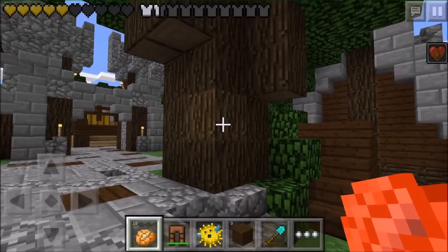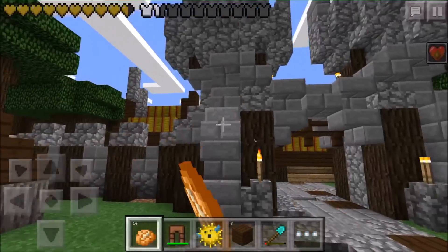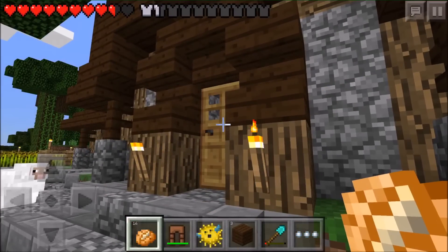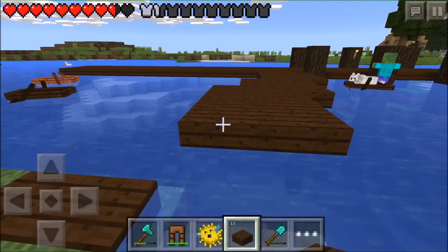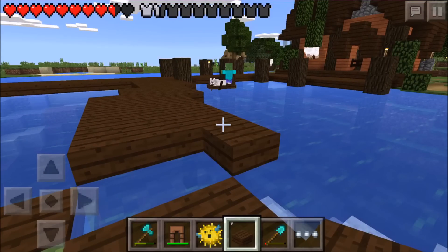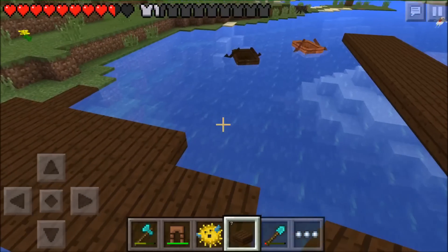Oh my gosh, I'm gonna die if I don't eat these potatoes! At least I can show you guys that feature. You get the little heart on the side telling you that you're dying. Those potion effects were so cool - that was just so cool. Back over to the fishing hut to check things out.